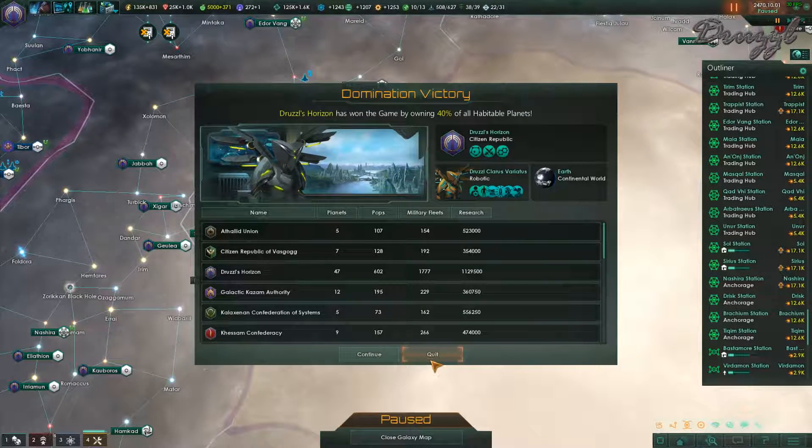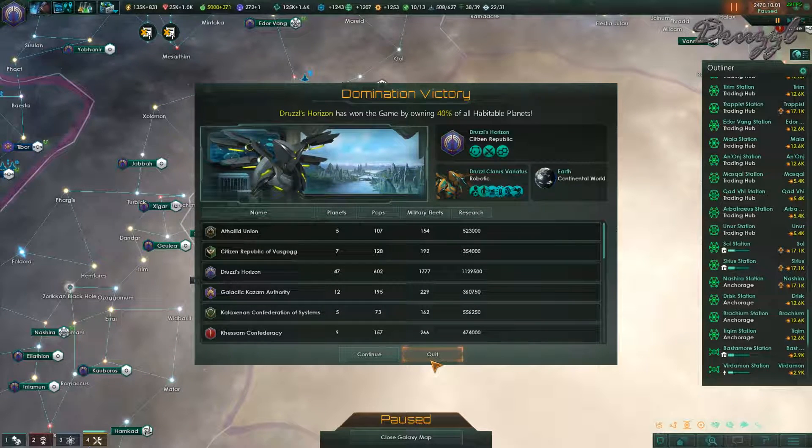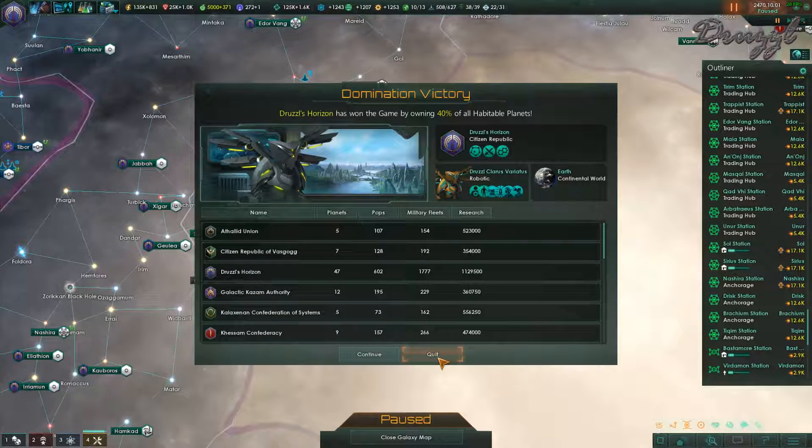We're going to end today's episode here. I'm going to fiddle with the mods, get them updated, and then we will be back the day after tomorrow with a brand new modded Stellaris. It's not going to be super modded, but we'll have extra ship types, an actual hull type, and a whole bunch of other stuff. One of the big mods I'm waiting on is a Star Wars mod similar to Star Trek Horizons — when that comes out we will definitely do a playthrough. Anyway, I hope you guys enjoyed this episode. If you liked it hit that like button, if you're new consider subscribing.